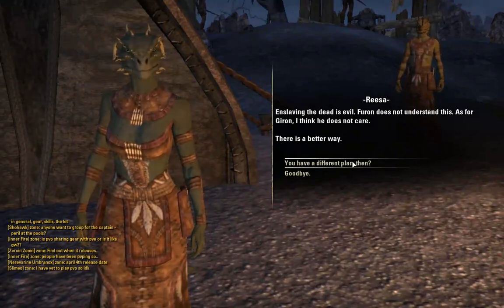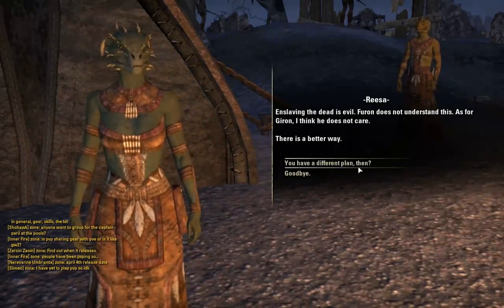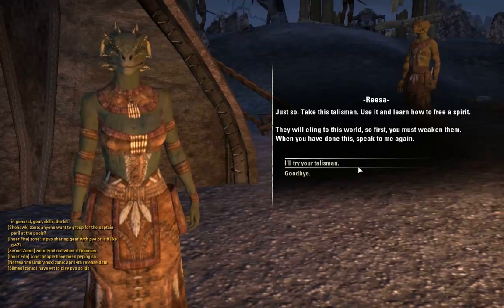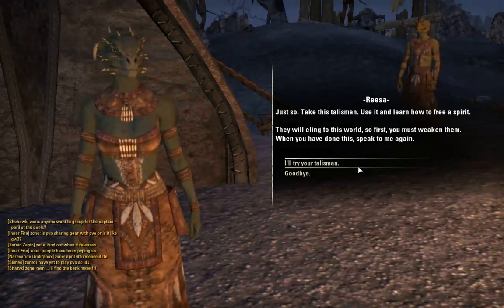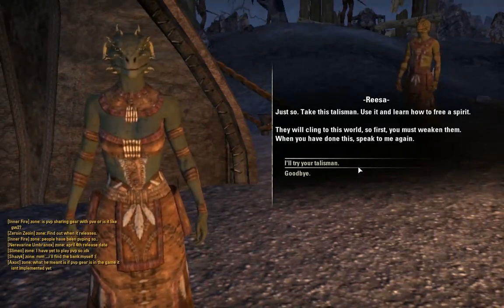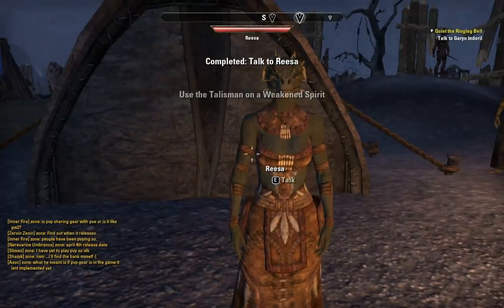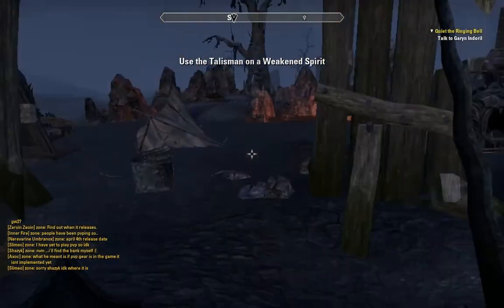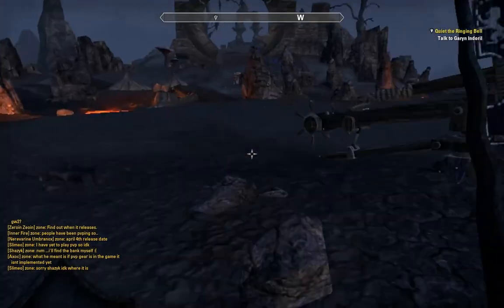Enslaving the dead is evil. Furan does not understand this. As for Ghiron, I think he does not care. There is a better way. Take this talisman, use it, and learn how to free a spirit. They will cling to this world, so first you must weaken them. When you have done this, speak to me again. So now we have to use a talisman on a weakened spirit — this time we will release the spirit instead of enslaving it.